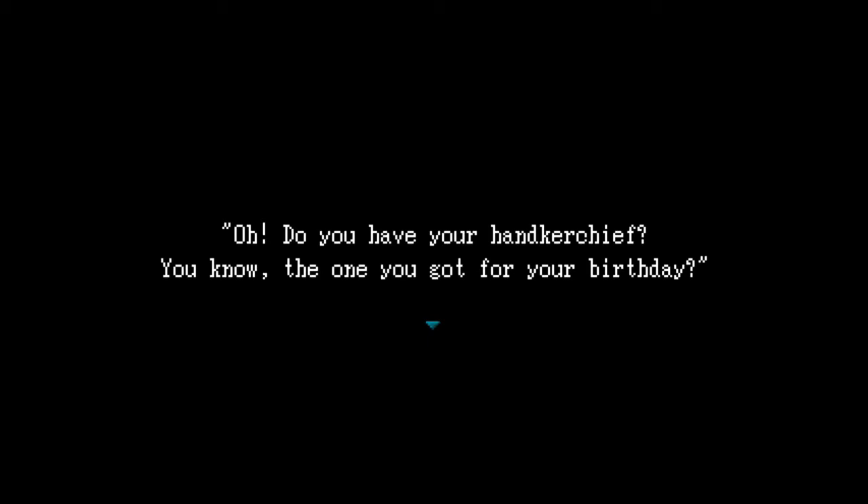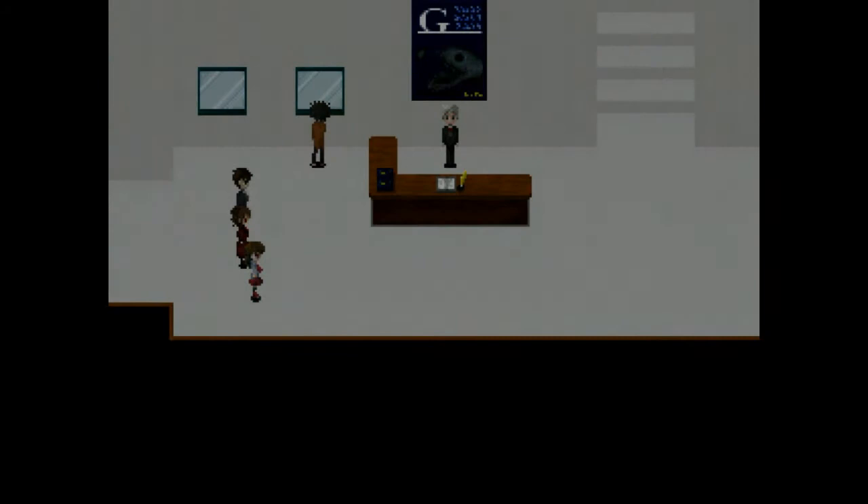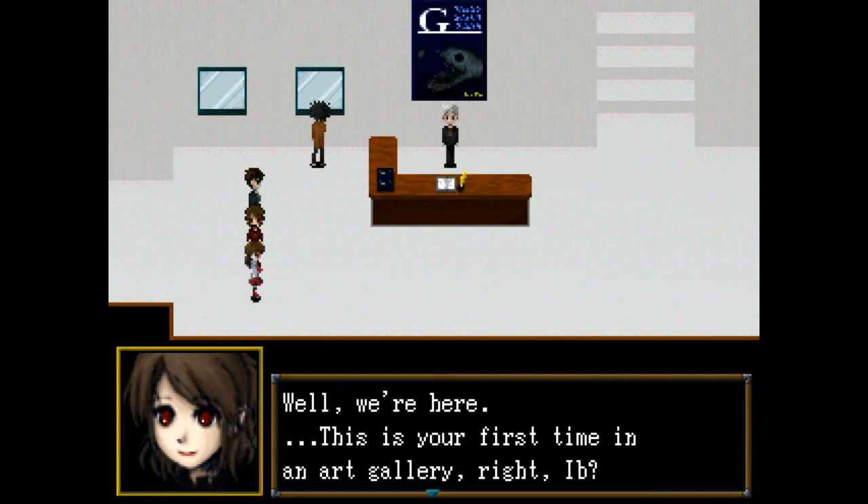So we're going to go ahead and start a new game. In the early afternoon under a grey sky, Ib and her parents were on their way to an art gallery. Did you remember everything, Ib? Oh, do you have your handkerchief? Do you know the one you got for your birthday? Keep it safe in your pocket, okay? Don't lose it. That might play something important later on, but handkerchiefs are not that important anymore in the real world.